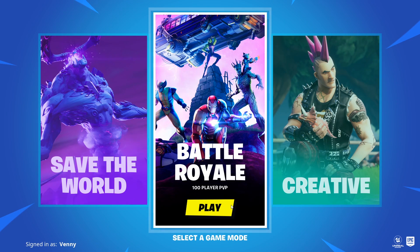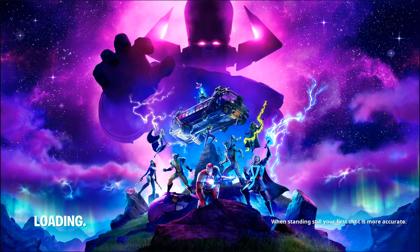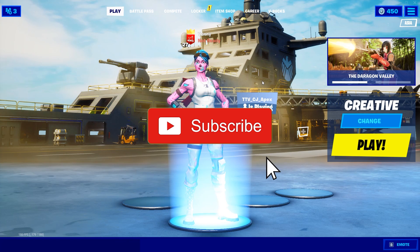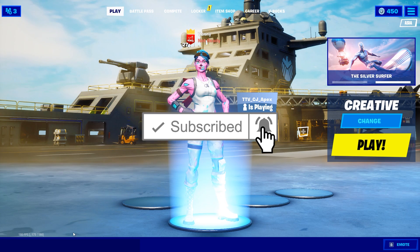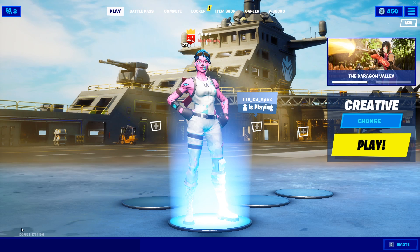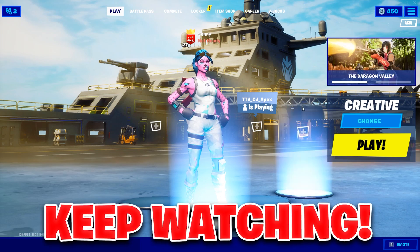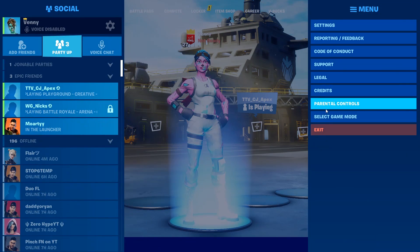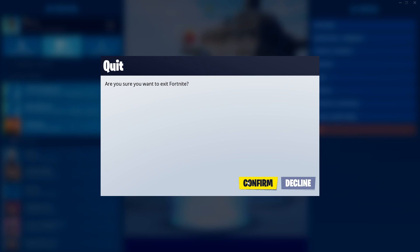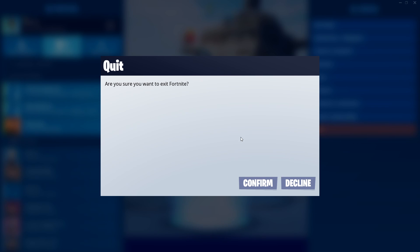Once we reopen our battle royale — you can also click on creative, but battle royale is quicker. And once we're loading in guys, make sure you do subscribe to the channel and hit the like button. As you can see, there's nothing in the bottom left chat, which means it has gone through into the game files and the glitch is almost over. Now what you guys want to do is simply restart your game — go to the three bars, click exit, and then reopen your game. If you are on mobile, simply completely close your game and reopen it, but for PC I just have to click confirm.